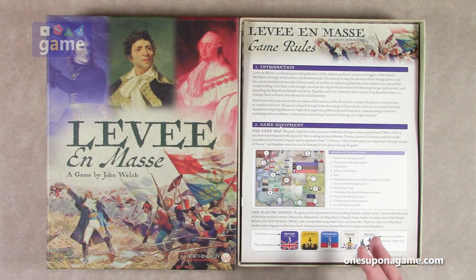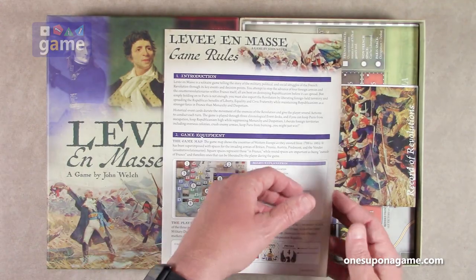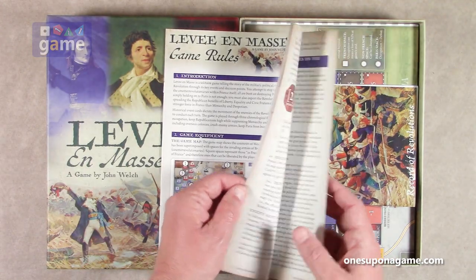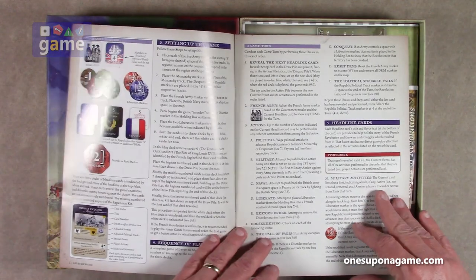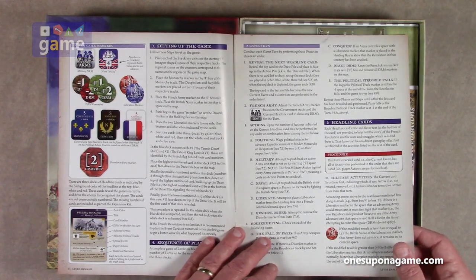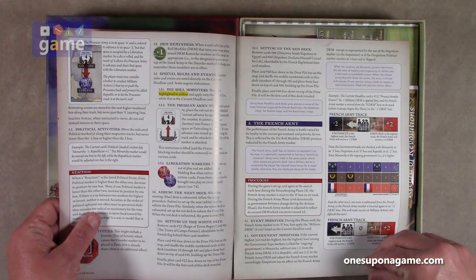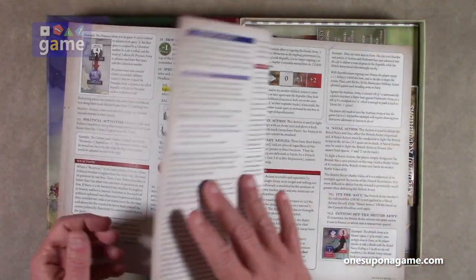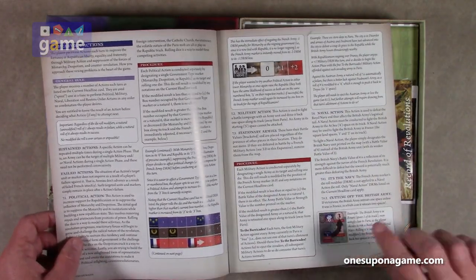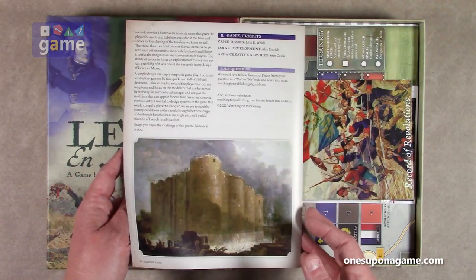This is going to be just a very deluxified version of a very simple game. So we start out with the game rules — full color, 16 pages, very large print, which is nice. It describes the different markers, obviously the rules, perform actions, different charts — got some nice historic artwork there.